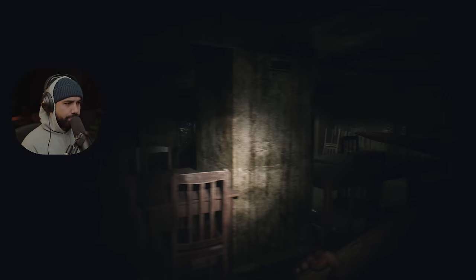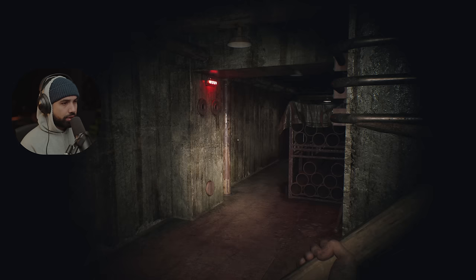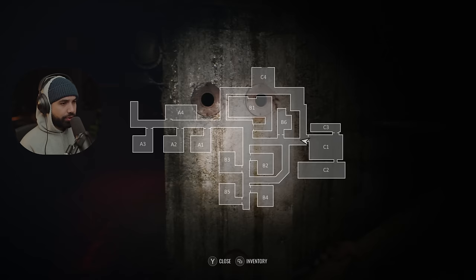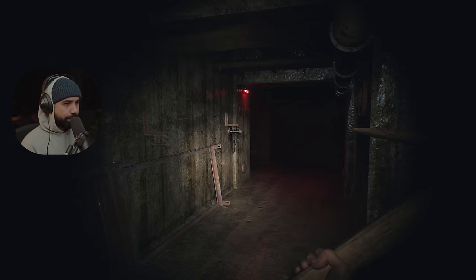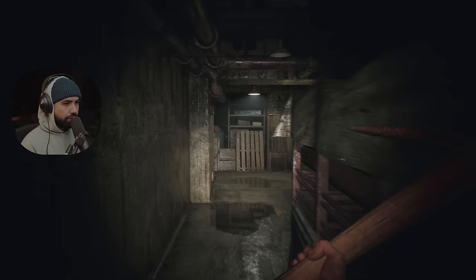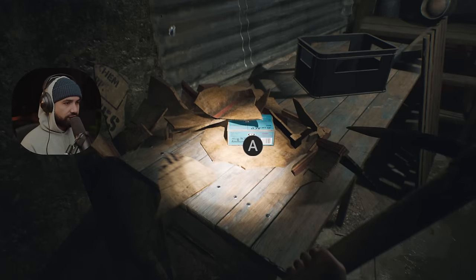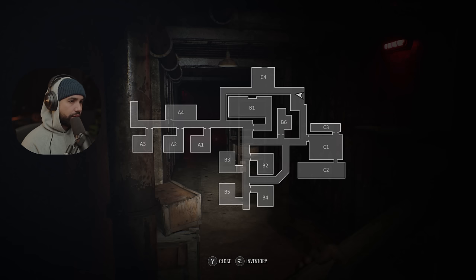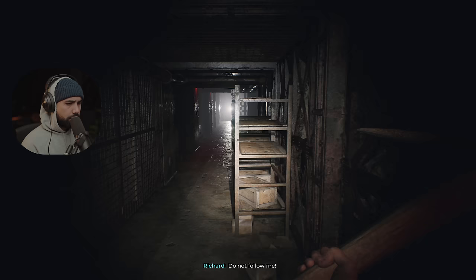Oh, that's locked. If you turn off the flashlight, it is pitch black — yikes. This kind of reminds me of that game called ILL — that was a pretty impressive game. We've got another supply box. Item acquired. All right, we are at C4, almost towards the right.